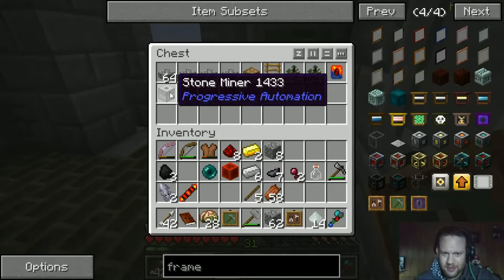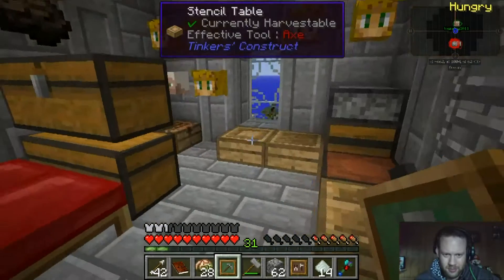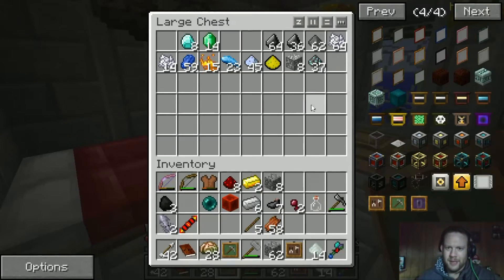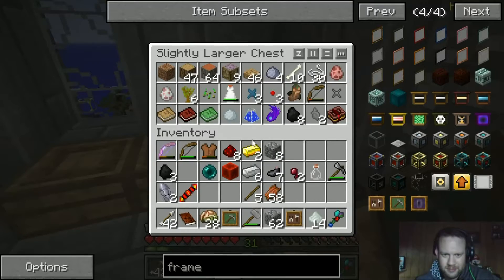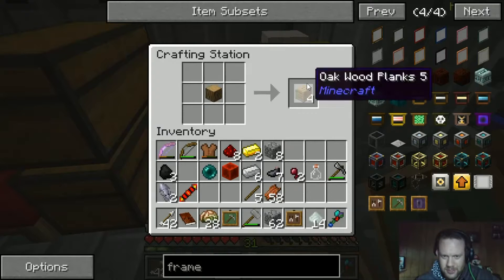I might be crazy but I kind of liked the idea of colour-coordinating the platforms. It just breaks up the monotony, you know? Plus we can get out of that horrible location.